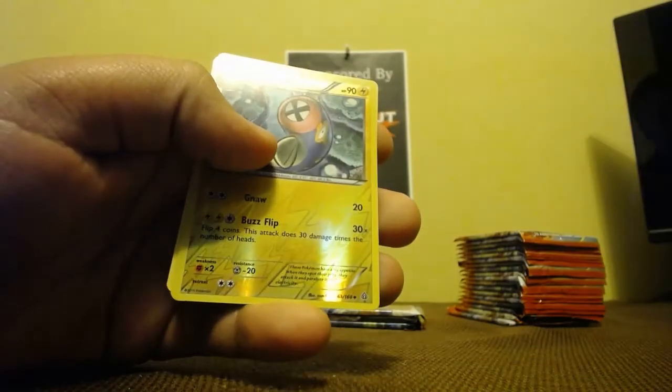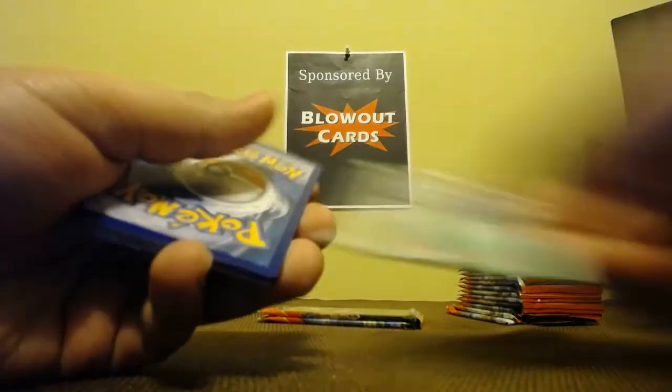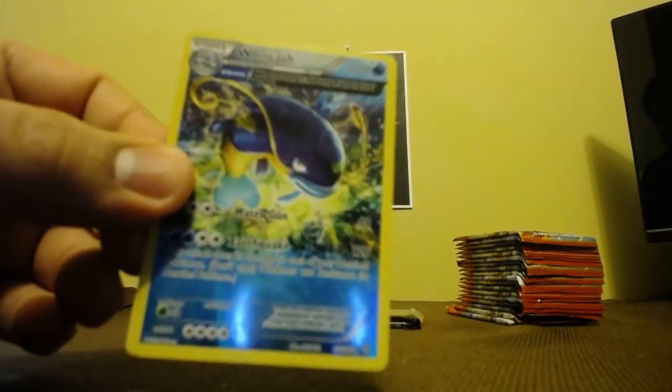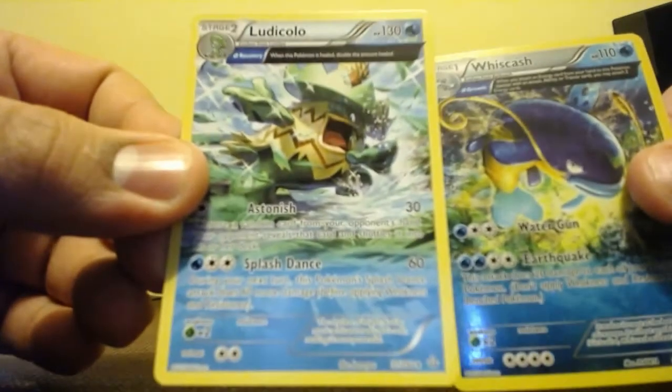Combusken, Sceptile, Electric Reverse Holo, and Ninetales. This side of the box is just lacking on the Ultra Rares. Lanturn — I thought I hit a couple of those already. Illumise, Slugma. We got Reverse Whiscash Extended Art and Ludicolo Extended Art.